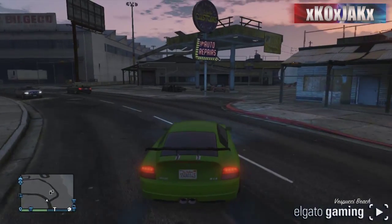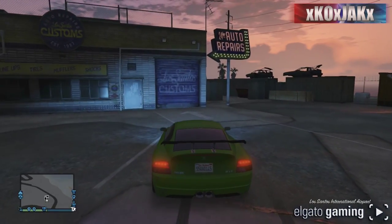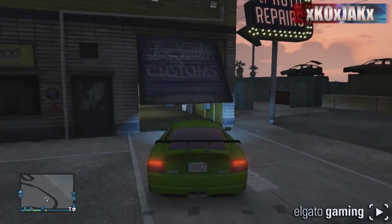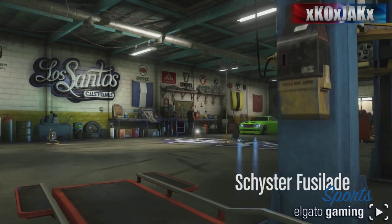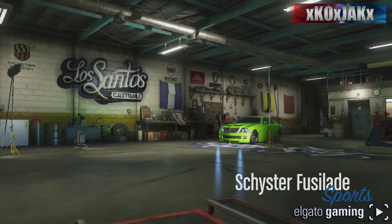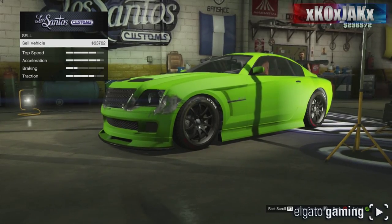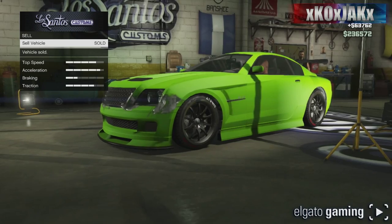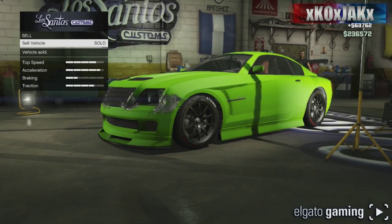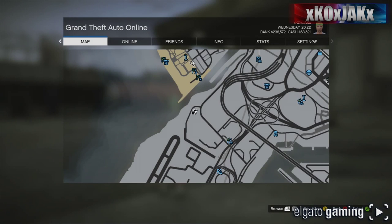Now that we are at LS Customs we should be able to sell this car. I want to point out that this should work with any car that has a sell feature. The other two locations were saying they didn't need any cars, so hopefully this one will — and I do have the sell option. Let's sell it for sixty-three thousand, seven hundred and sixty-two dollars. Sell vehicle — are you sure? Yes. Vehicle is now sold.